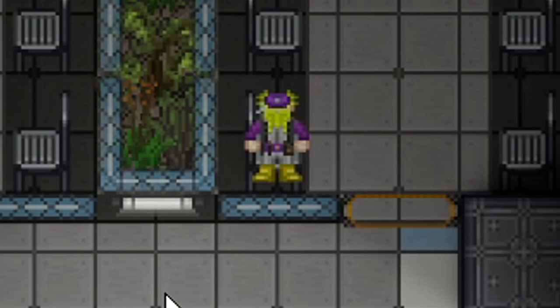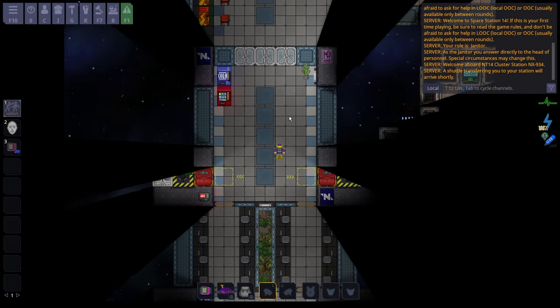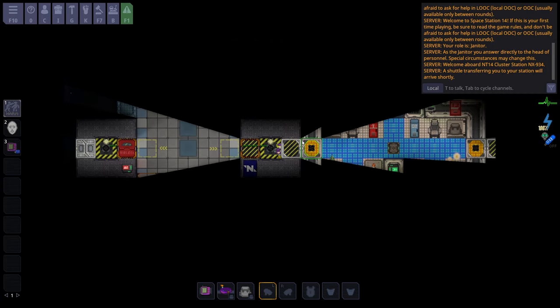Here you are. In the top right of your screen it will say 'welcome aboard,' it will tell you your role, and it will tell you who your boss is — which is the head of personnel. Since you late joined, a shuttle transferring you to the station will arrive shortly. To open the doors on the shuttle, you either hover over them and press E, or you left click them.